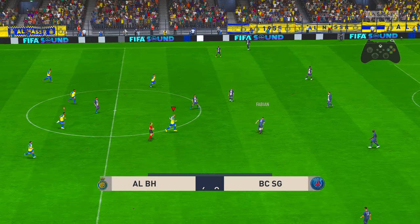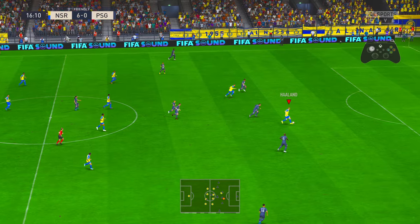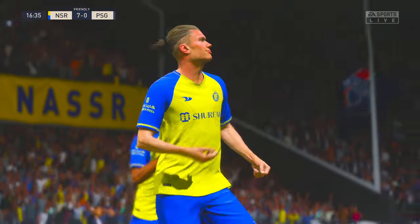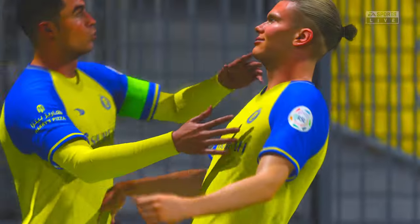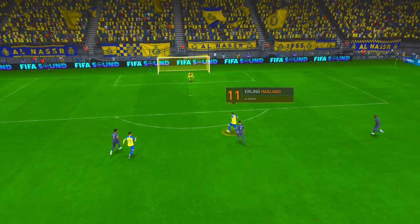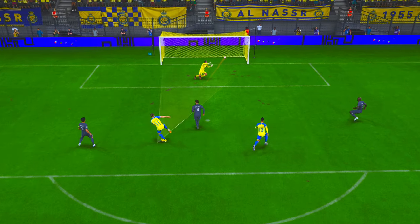It's an out-and-out pasting — 6-0. Oh big chance — a goal! He's put it away to make it a hat-trick. Let's take another look: the defending is so poor, that's far too easy — the keeper had no chance there.